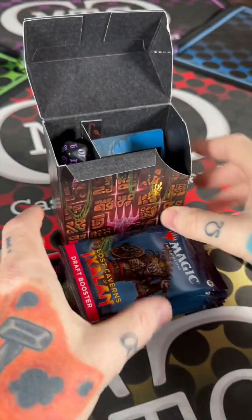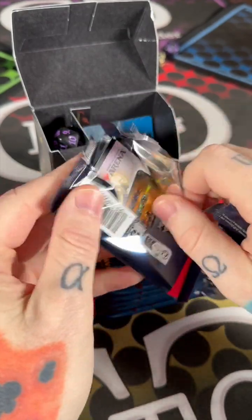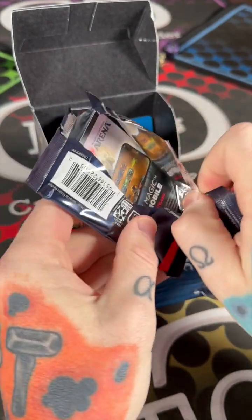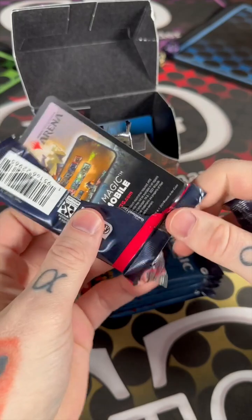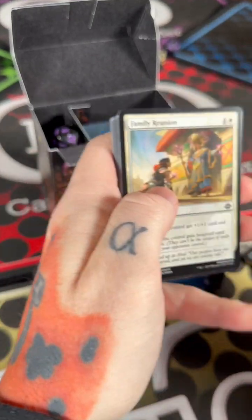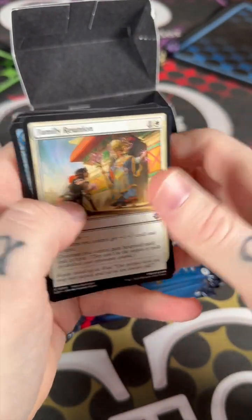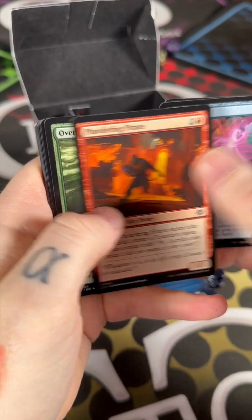Let's see if I can win this. I want to see a Crypt, I want to see a Cavern, I want to see the white O'Hare. Let's go — we got my commons here.